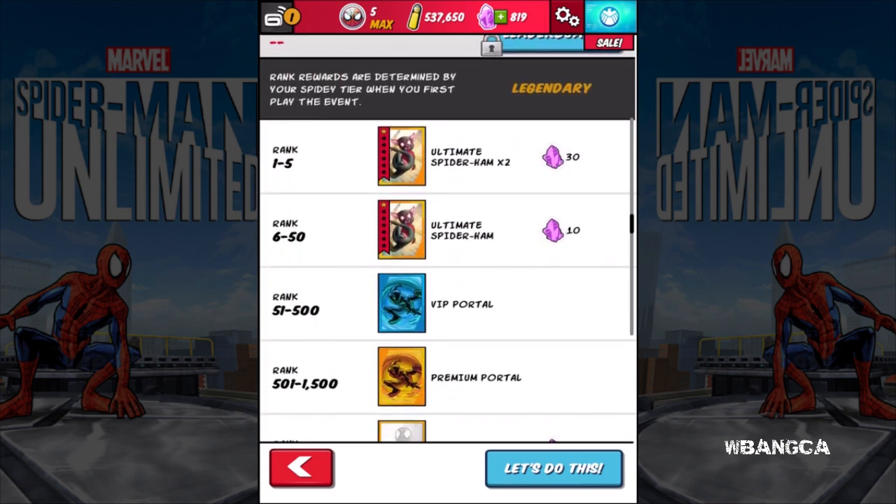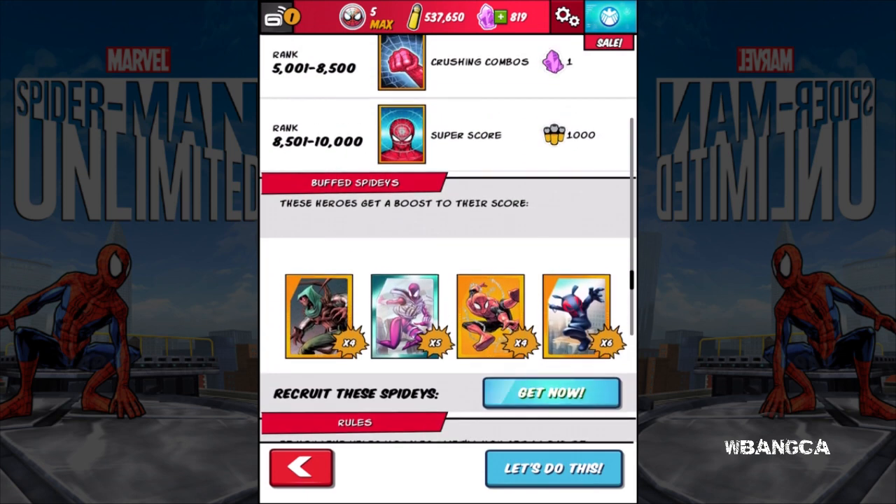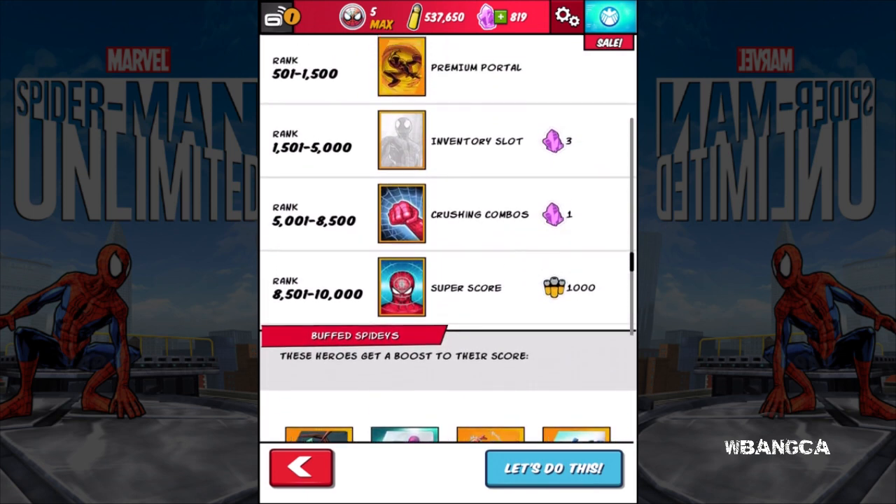For Ultimate Spider-Ham, you can get two cards — each of them is one star. If you're rank one to five, you get two cards. Rank six to fifty, you get one of these one-star Ultimate Spider-Ham cards, plus ten ISO-8. The ISO-8 isn't worth that much.